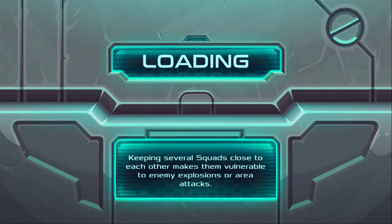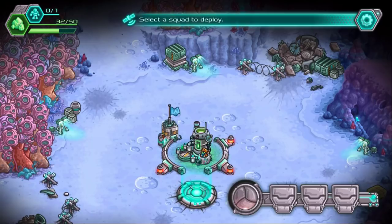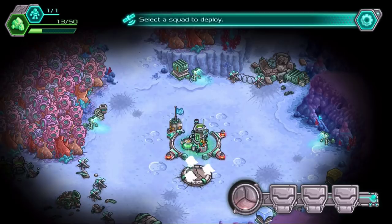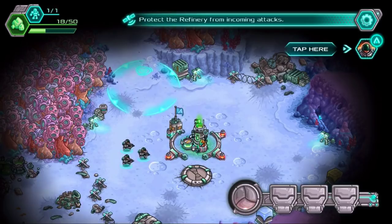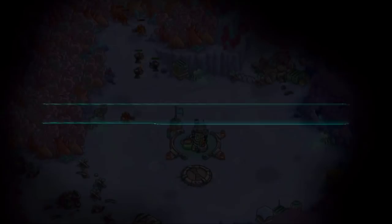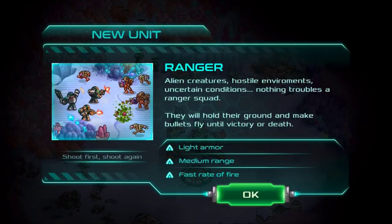Select a squad to deploy. So if I do this — Ranger — all of my soldiers are equipped with light armor and rapid fire assault rifles. Protect the refiner from incoming attacks. Move, soldiers. Let's just tap here. Alien creatures, hostile environments, uncertain conditions — nothing troubles the Ranger squad. They will hold their ground and make bullets fly until victory or death. Light armor, medium range, fast rate of fire.